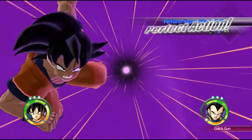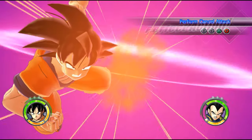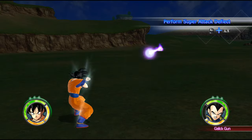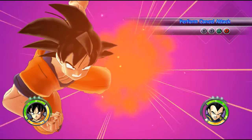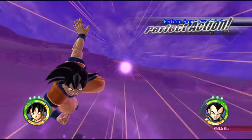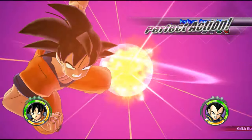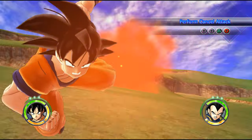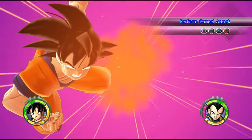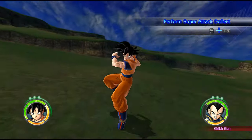For melee clashes — when you charge in and your opponent does the same, a ki rush — the visual effect wouldn't be a beam getting bigger, but characters like Goku or Vegeta charging up their ki. This feature exists in Budokai Tenkaichi 3 story mode and Raging Blast 2, and in the Tenkaichi 4 mod they made it available in versus mode.